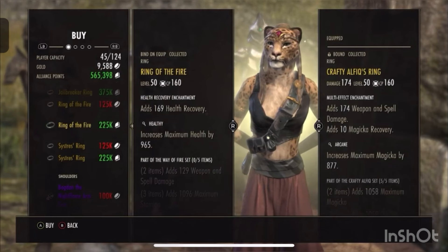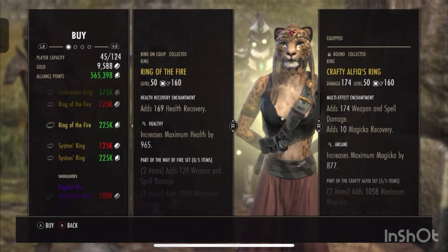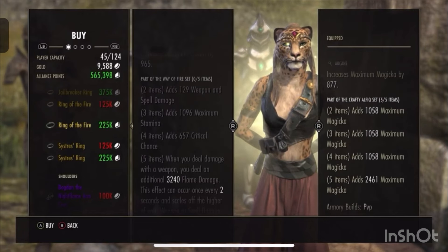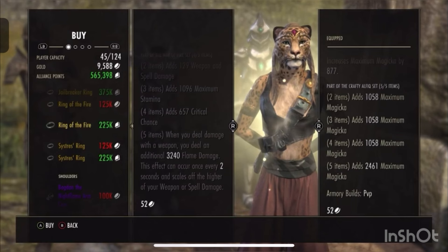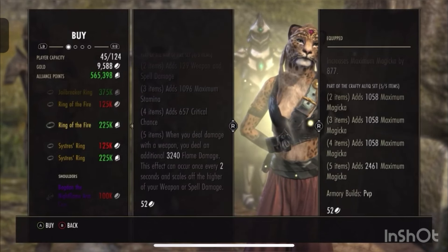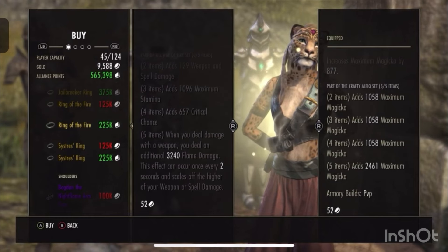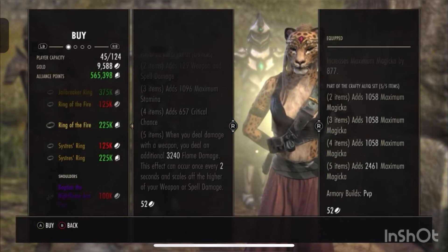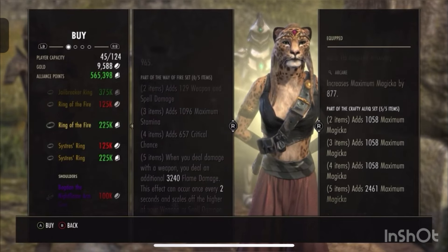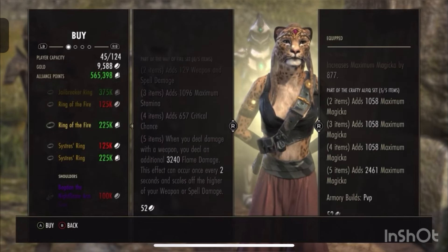The ring is the Ring of the Fire, which is part of the Way of the Fire set. It gives you a line of weapon spell damage, a line of stamina, a line of critical chance, and when you deal damage with a weapon you deal an additional 3240 flame damage. This can occur every two seconds and it scales off your weapon and spell damage.